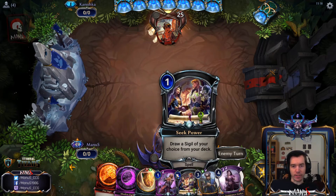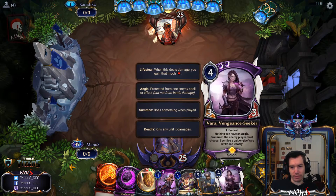Can get the second shadow with the seek power. So we have our Vara set up.